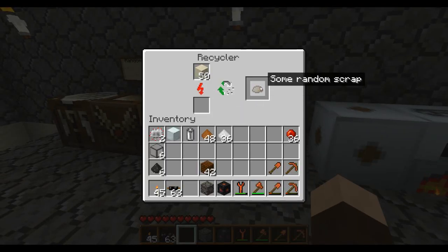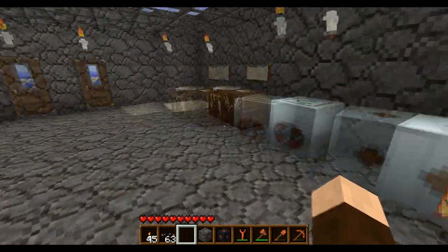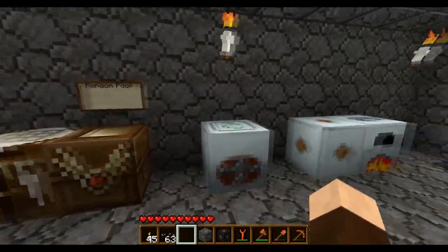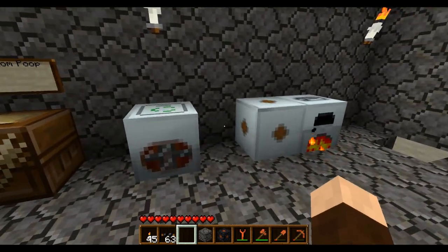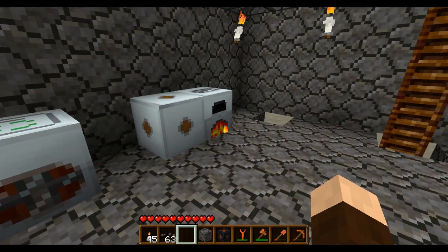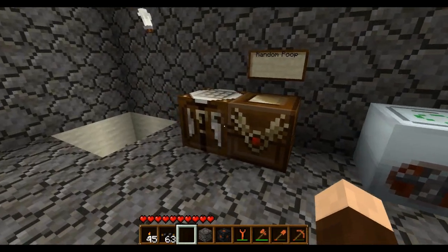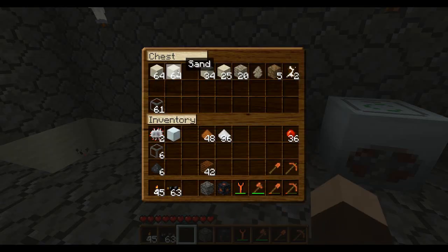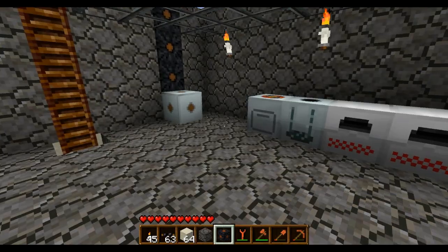Oh but look, we already got some random scrap! So we need nine pieces of random scrap to make an item, and most of the time you're not going to get anything useful. But it's a lot of fun because you never know what you're going to get. I always enjoy it. Whenever I'm playing this and I'm on TeamSpeak with my friends, whenever I have a piece of random scrap I'm always like 'okay I got another one, let's see what I get.' Oh, I got a piece of dirt — sometimes you get garbage and other times you get awesome stuff.